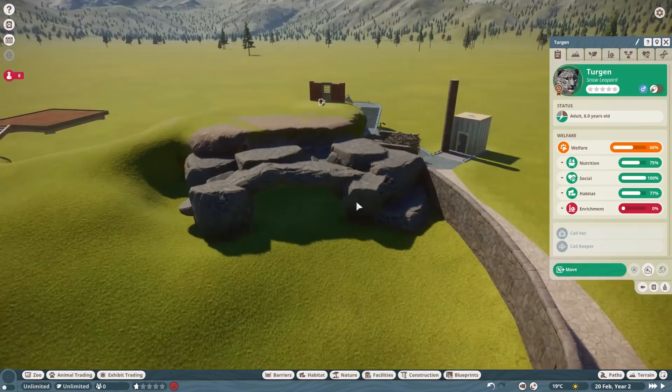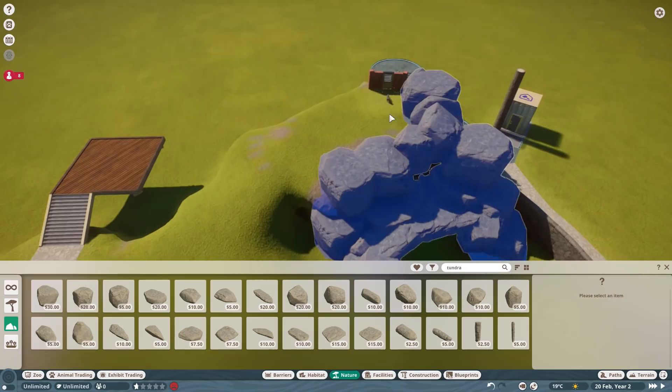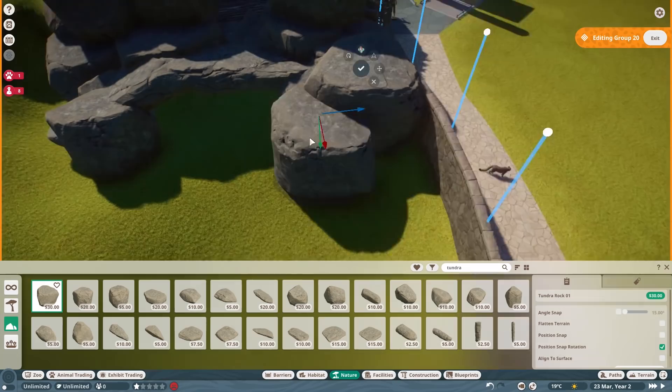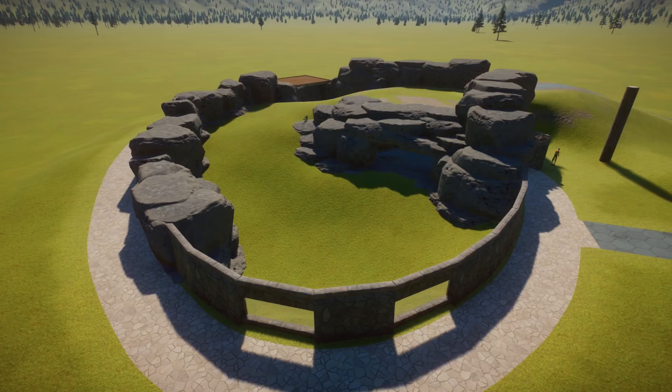I wanted to show you a few things here that don't make it into the final video and talk about my process. My basic process is always the same: I build a rough outline of a barrier, usually with null fencing, throw an animal in, then very quickly pause the game and set up traversable terrain. I play mostly paused, unpausing briefly to check on the climbable areas. Here I built up the rock work quite a bit, but it meant you couldn't see the animal from certain spots, so I scrapped it all.